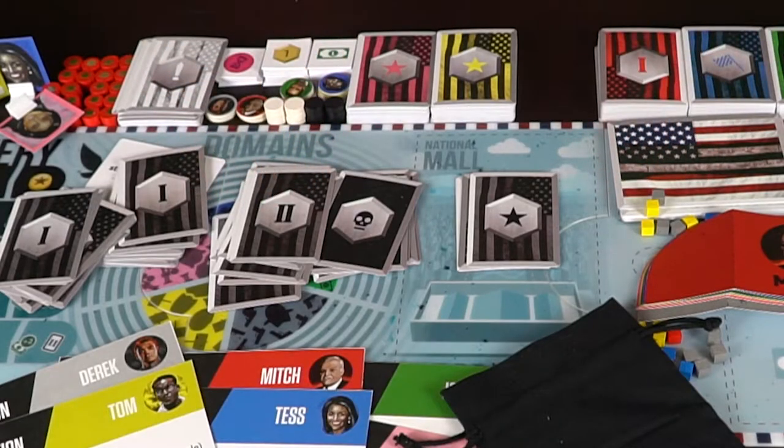Let's go ahead and talk about how to play the game. In Home of the Brave, you're going to be selecting one of the six political leaders. You can choose people from the Republican Party, the Democratic Party, journalists, gangsters, and more. When you've selected your character, you're going to get one of these boards that hides your character's influence cubes, currency, money — all that good stuff. And you're going to be using those throughout the game in order to play cards.